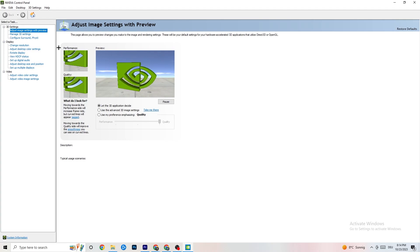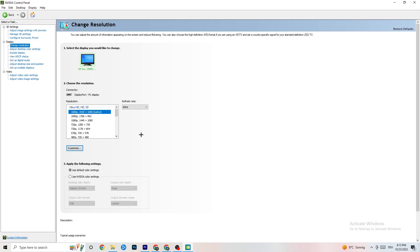Once NVIDIA Control Panel loads, navigate to '3D Settings' in the top left, then click 'Adjust image settings with preview.' You'll see a bar ranging from 'Quality' to 'Performance.' If your PC is struggling with crashes, drag the bar toward 'Performance' — this will help a lot. Then go to 'Display' and click 'Change Resolution.' Make sure your monitor's resolution matches your in-game resolution, as a mismatch will likely cause crashing.